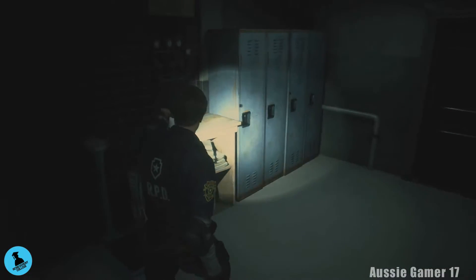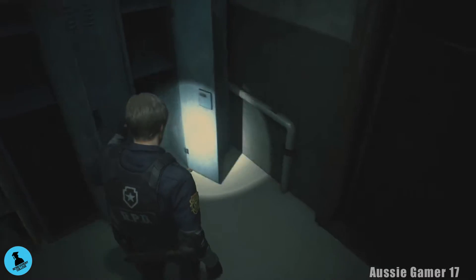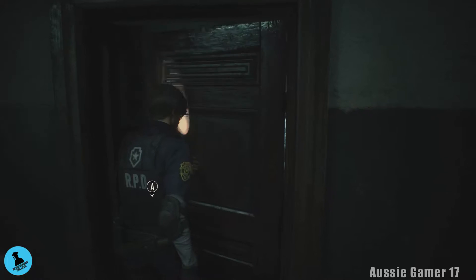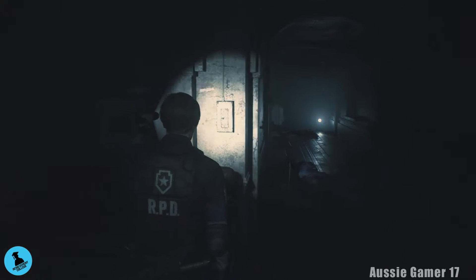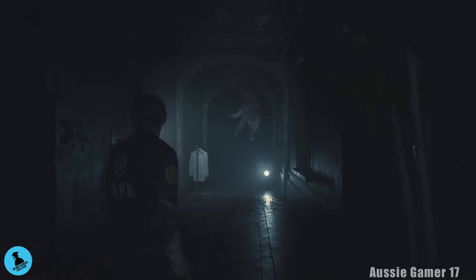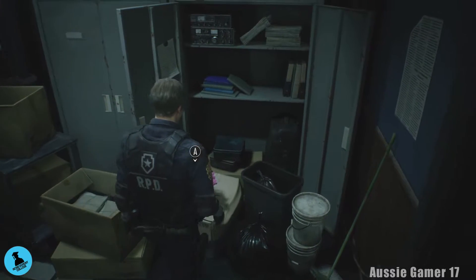First, grab the gunpowder. The second locker is empty. Now through here we're going to be very quiet — walking only. Grab the shotgun shells first, then check out the roof up there and just walk slowly. There's a Licker and we're going to head in here and avoid it. He doesn't know we're here. Those things still creep me out even though I knew we weren't going to get into any combat.